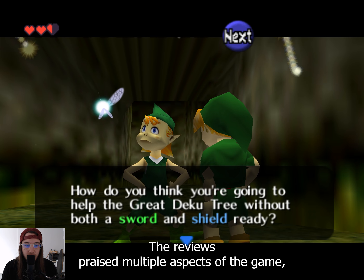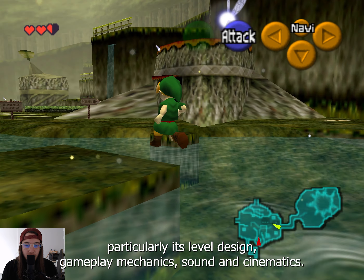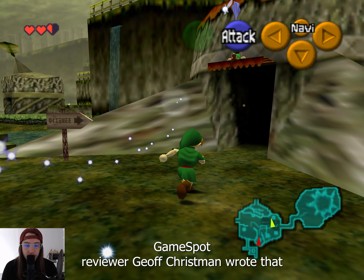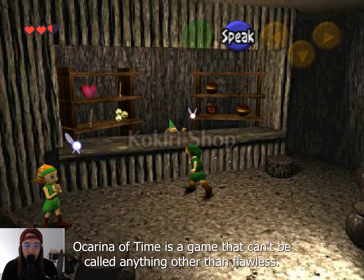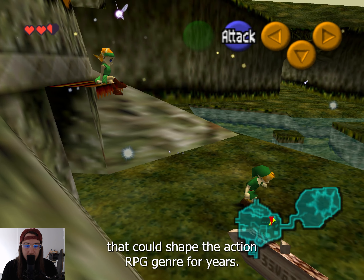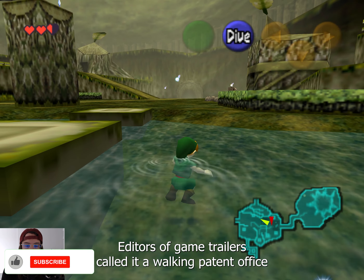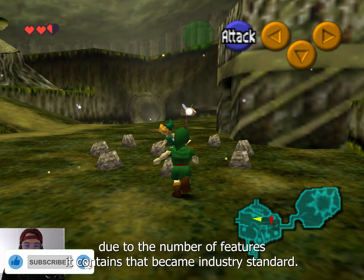The reviews praised multiple aspects of the game, particularly its level design, gameplay mechanics, sound, and cinematics. GameSpot reviewer Jeff Gerstmann wrote that Ocarina of Time is a game that can't be called anything other than flawless, and IGN called it the new benchmark for interactive entertainment that could shape the action RPG genre for years. Editors of Game Trailers called it a walking patent office due to the number of features it contains that became industry standard.